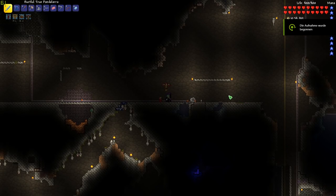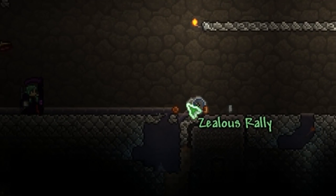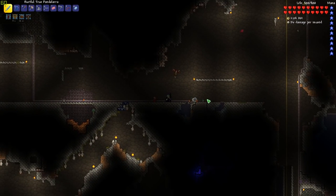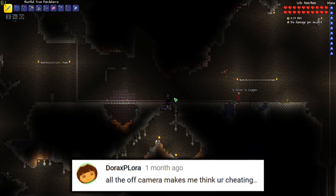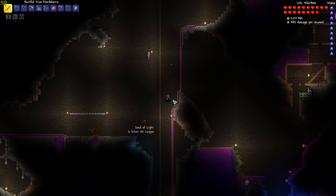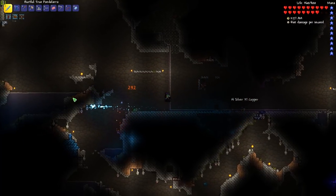I wanted to set up a big open area to farm for this exact yo-yo here. Now it dropped before I finished digging and it also dropped off camera, which makes me look like a cheater now according to some people. By the way, congrats to this person for the anti-comment of the day — because I do stuff off camera it automatically means that I'm a cheater. Of course. Anyway, I will get this yo-yo to drop on camera, so don't worry your skeptical faces.